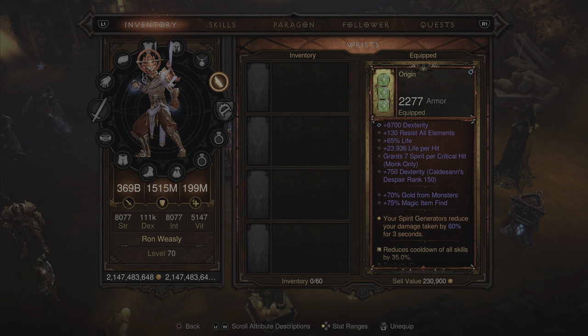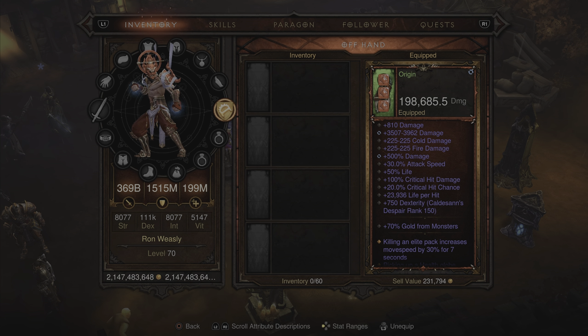For the offhand bracers, these are the Gungdo Gear, buffing our spirit generators — your spirit generators reduce your damage taken by 60% for 3 seconds. I couldn't find a great pair of bracers for this build; I thought about the Warshan Arm Guards, but I went with what was on the max roll dot GG guide. Other than that, the bracers have 75% magic item find.